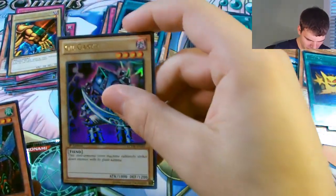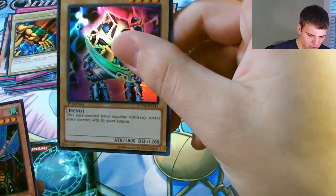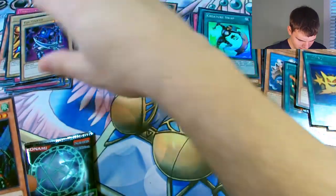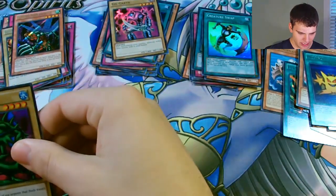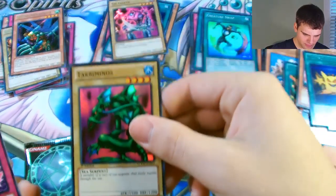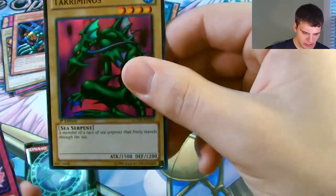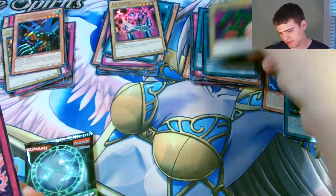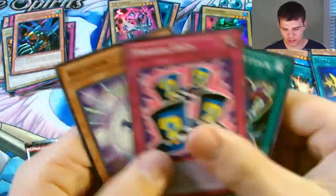Gil-Garth - a steel armored Terry machine that ruthlessly strikes down enemies with his giant katana. And Takari Minos - think that's how you say that? Takari Minos, a member of the race of sea serpents that freely travels through the sea. What a cool card. Dark Magic Attack.